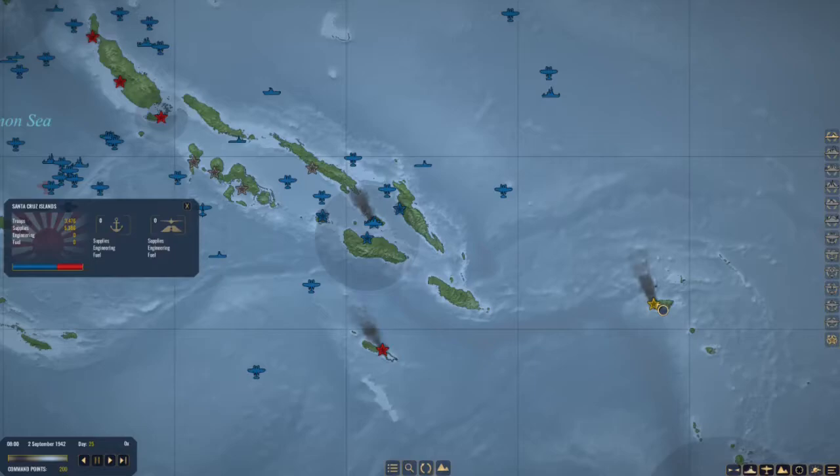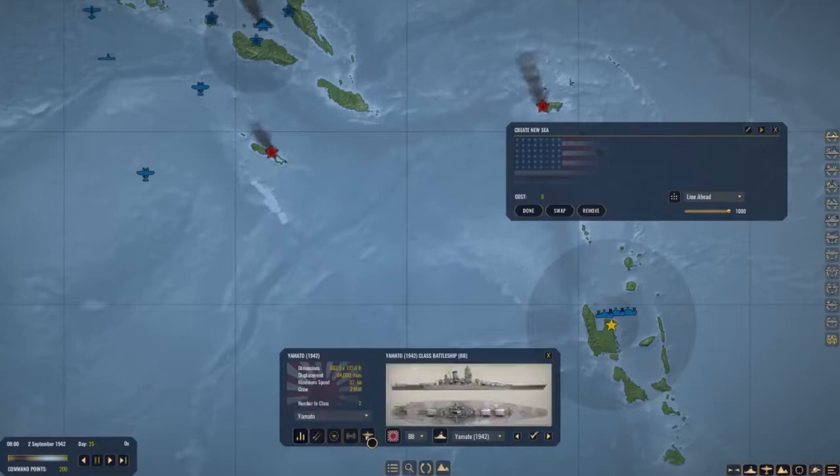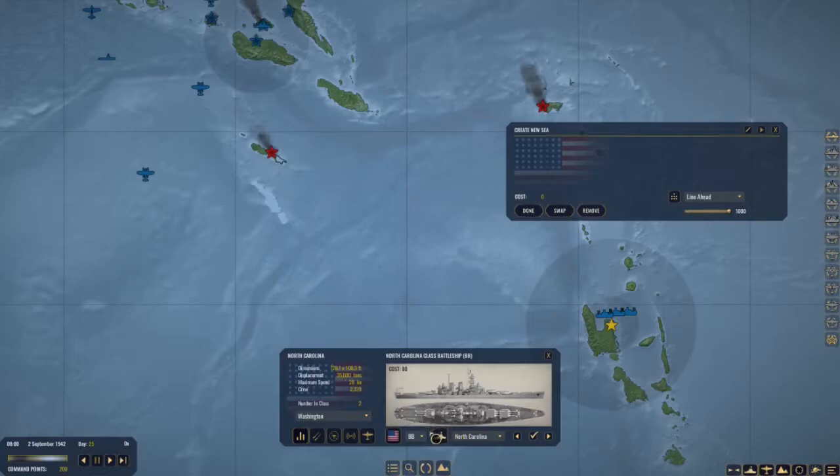The next group of troops is going to head up to Santa Cruz. We've got all our transports down here waiting. We have 200 command points, so we are going to put together another surface group — I'm thinking this should probably be a carrier group. We'll send out the Lexington.